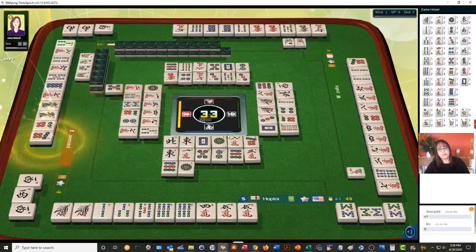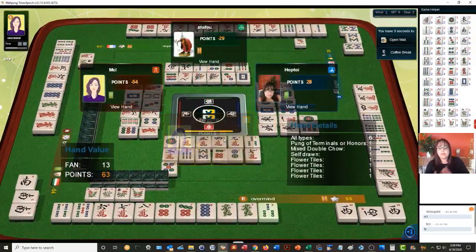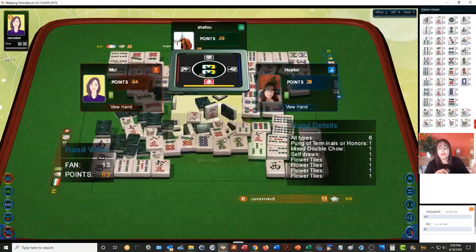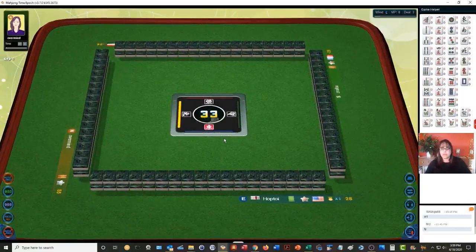We got a Mahjong — 13 points, All Types. So they have cracks, bams, dots, a wind, and a dragon — that's All Types. That took me a while to figure out. Pong of Terminals and Honors, Mixed Double Chow — they had the same chow in two suits, self-picked their win, and had four flowers.